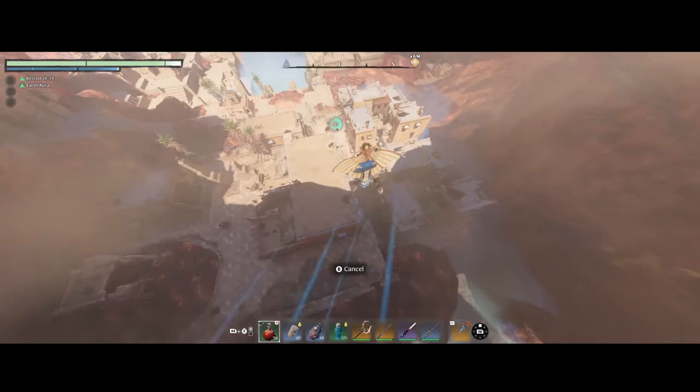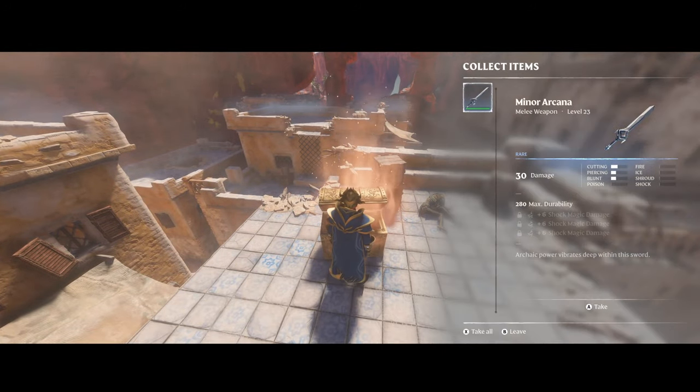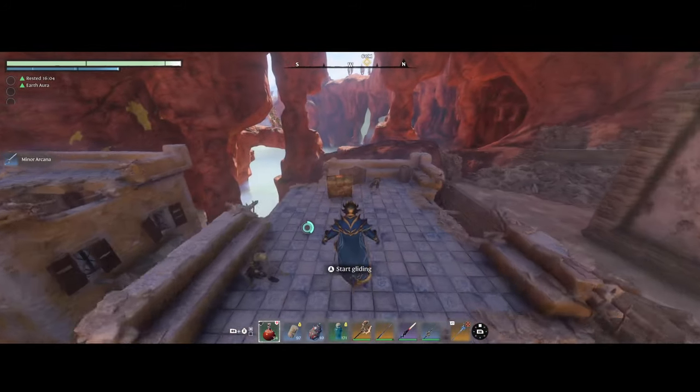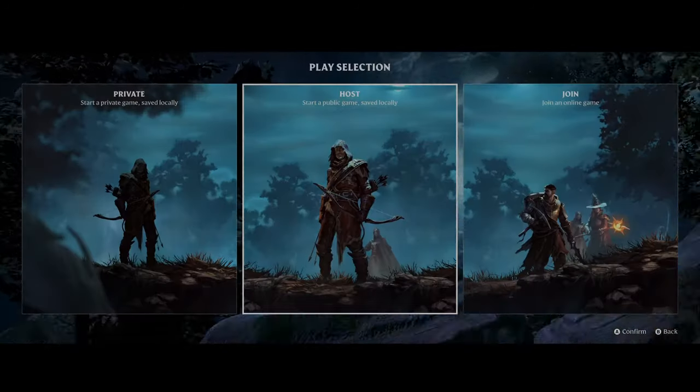I'll show you how quick and easy this is. All you do is jump down, go right here, and the first chest is right here — open it, grab it, run, jump, glide a little bit, jump again, and this is the second chest here. Then exit back to the main menu, load back in, and do the exact same thing again.